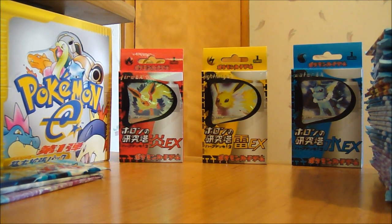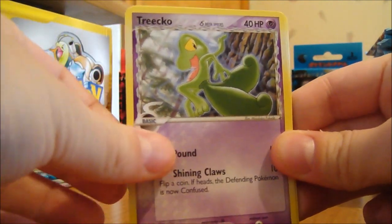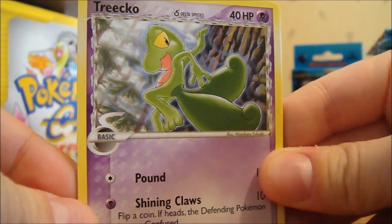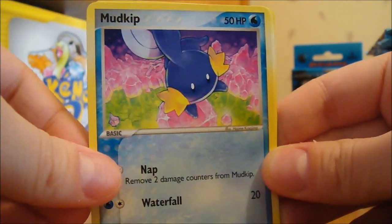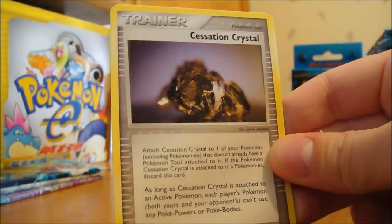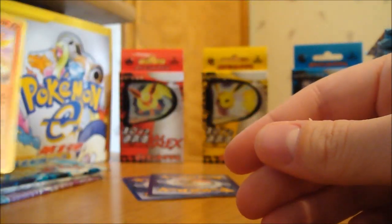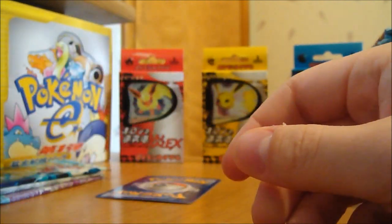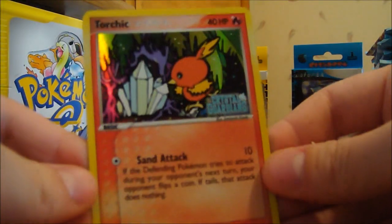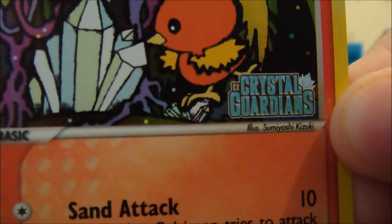First pack: we got Wingle, Trico — and a lot of these are Delta species, which is just a different type. Usually Trico is Grass, but this one is Psychic type. Also got Cacnea, Mudkip, Charmander Lightning type, Cessation Crystal — interesting — and a Charmeleon, Fire type. My Rare is a Grumpig, not too bad. My Reverse is a Torchic. These Reverses are really cool — almost like a holo except you've got the little EX Crystal Guardians stamp, like a crystal. Pretty awesome.